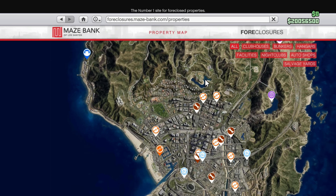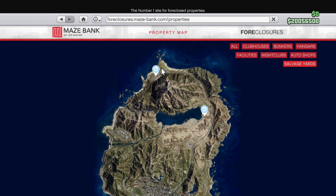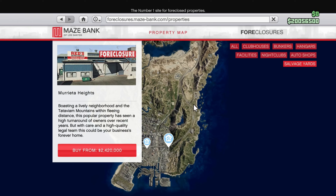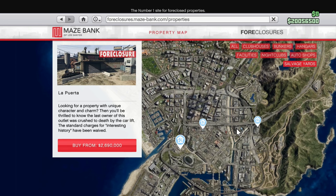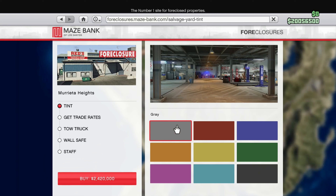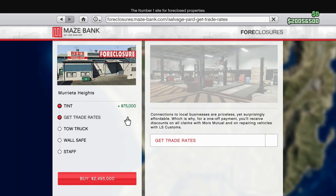We got the Chop Shop — sorry, Salvage Yards. We even got one all the way out in Paleto Bay, that's pretty cool. Let's see what we can buy. I want one kind of in the middle of everything. I think I'm gonna get this one — Madrazzo Heights. Oh, we can customize this bad boy! What are we thinking, boys? Light blue looks gross, regular blue looks pretty cool. I like the red, but I think I'm gonna go with the blue.